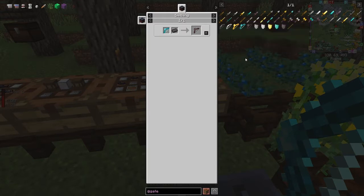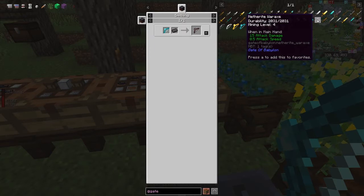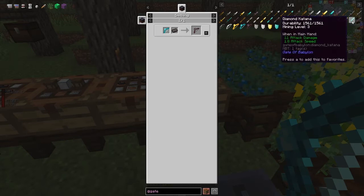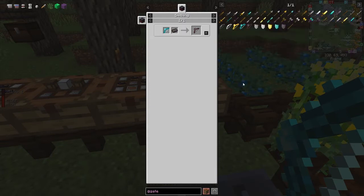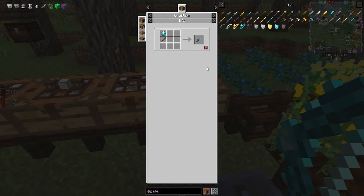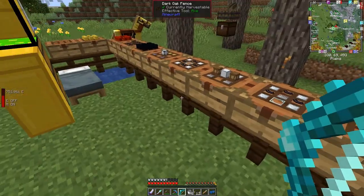Gate of Babylon also has shields — I've already made one of those — and some quite nice weapons. The netherite orax gives you 15 attack damage and 0.5 attack speed, which is a bit slow compared to the nano saber, which gives you 21 damage and attack speed of 6. So these are earlier-game type weapons. You've also got daggers, which are fast but relatively low damage, and only cost one diamond.